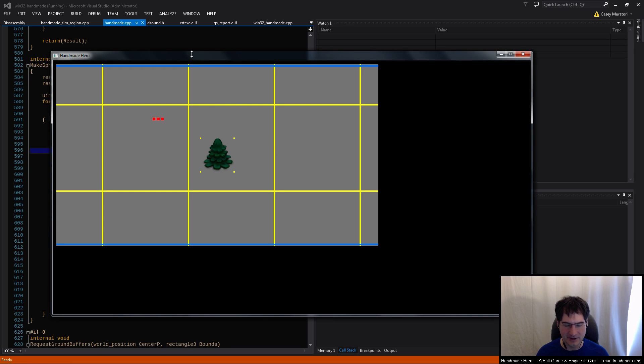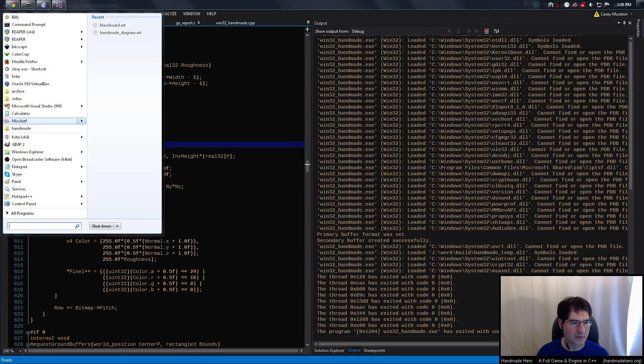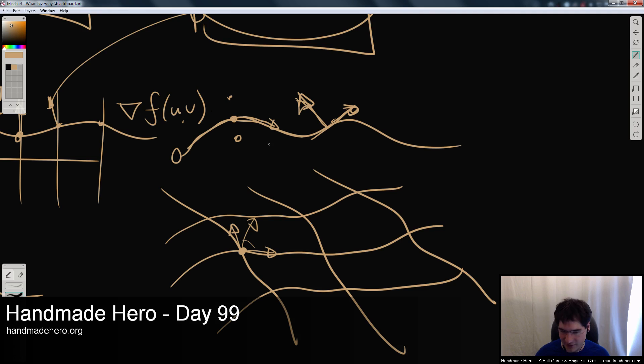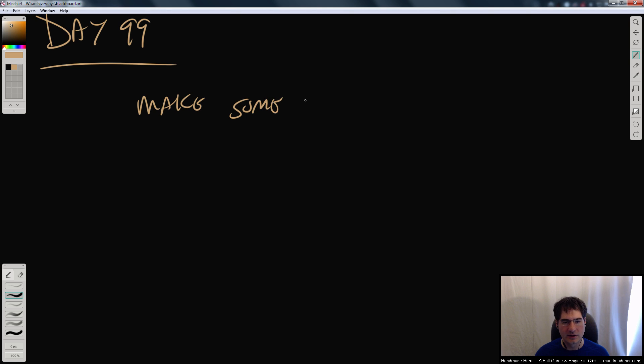I had to reboot the machine pre-stream because it's old and doesn't work so well. Let me get Visual Studio back into a working state and open up our blackboard — hopefully saved from last time. Here's day 99. What we really need to do now to make forward progress on our lighting is we have to make some light fields.